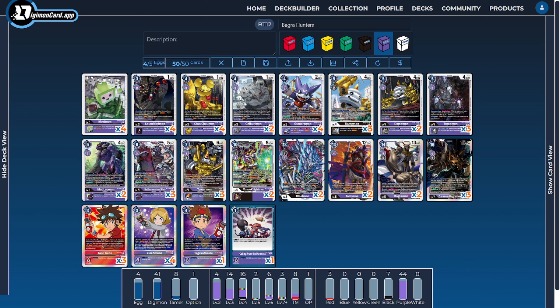Bagramon did get some new support in BT12 and is more on the casual side of the competitive spectrum. What's really helping drive the deck forward isn't necessarily the new Bagramon — it's the inclusion of some of the Hunter cards, because a lot of them are part purple and synergize very nicely with the deck, since many of our cards interact with the save mechanic. So it only makes sense to incorporate some Hunter cards mixed in with what Bagramon Army was already doing: taxing the opponent's effects to anti-tempo them during their turn. With all that said, let's dive right into the profile.